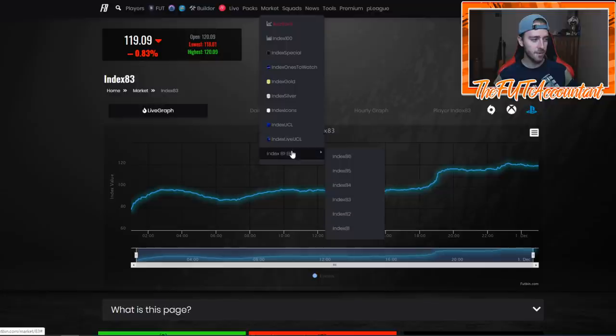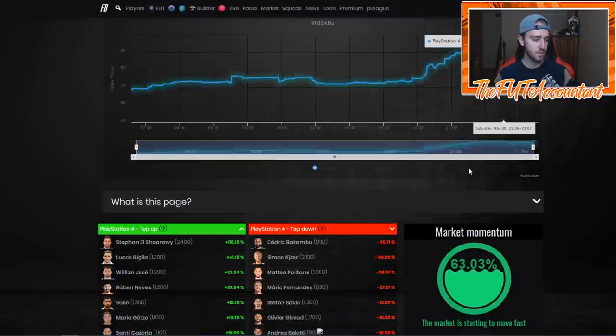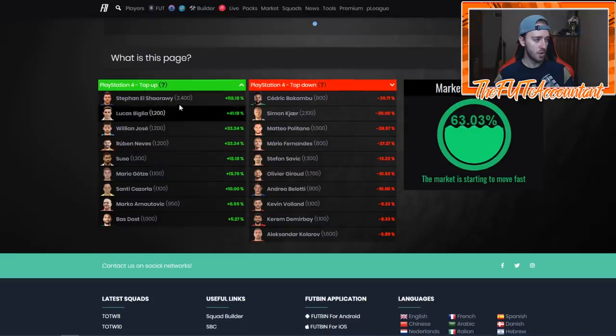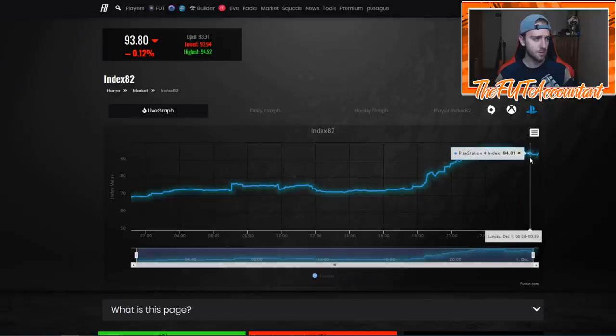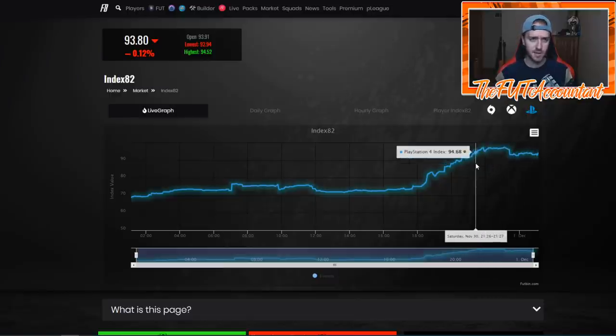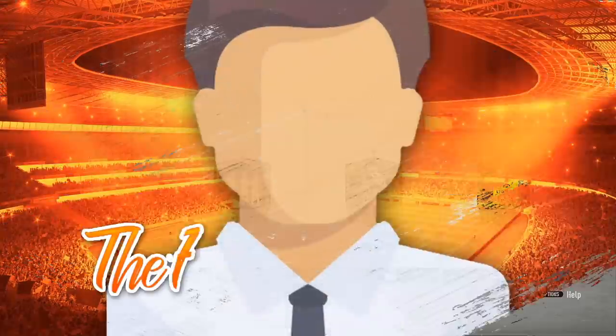82s have also gone up. On my own account I bought some 82s — very linkable cards like Wan-Nata, 80-82 rated cards going into a lot of SBCs. This market went shooting up today. Some are around 2,000 coins, El Shaarawy at 2.4k, others just over 1,000. Let the 82s through 84s rise a little bit more into this next week because I do think those prices are going to keep trending up.